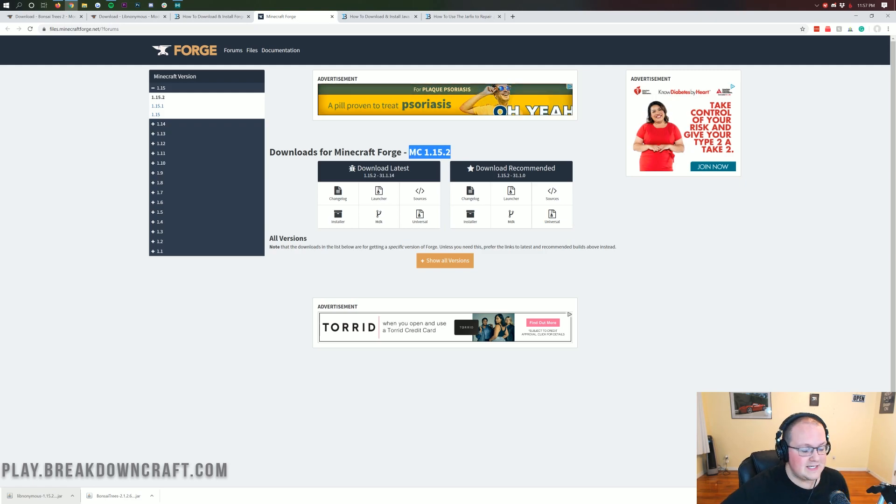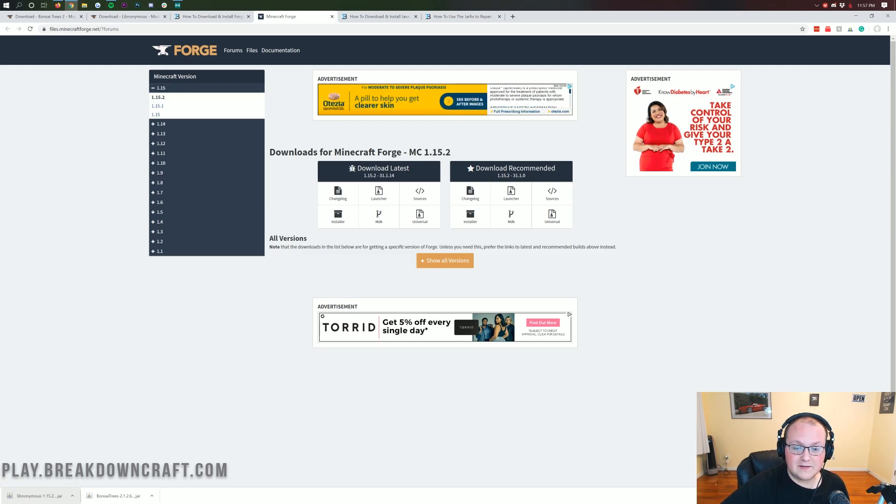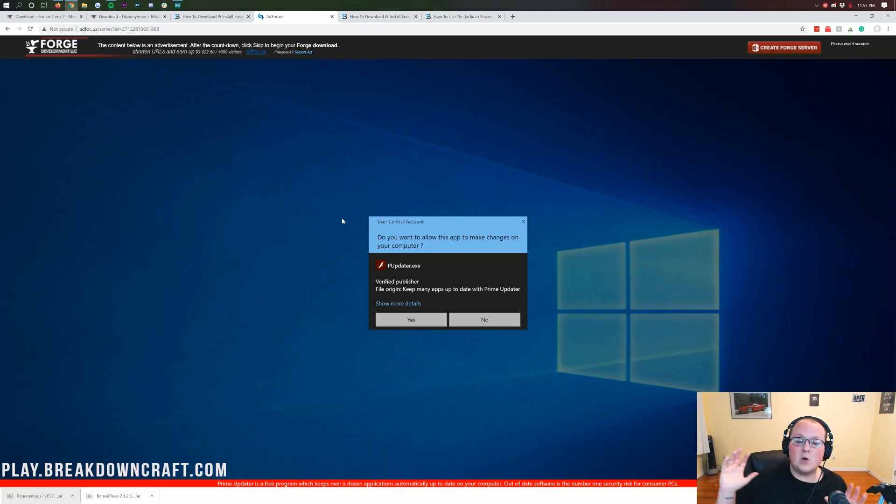If it doesn't say MC1.15.2, no worries — click on the left-hand sidebar, the plus button, and then click on 1.15.2. Then it will appear right here: MC1.15.2. Once you see that, come under Download Latest and click on the Installer button right there. That will then take you to Adfocus. Do not click anything on this page — stop! Don't click anything on this page. Anything you see on this page is lying to you. 100% of the things you're seeing in the center of this page is lying to you. All you need to do is click on the red Skip button in the top right.